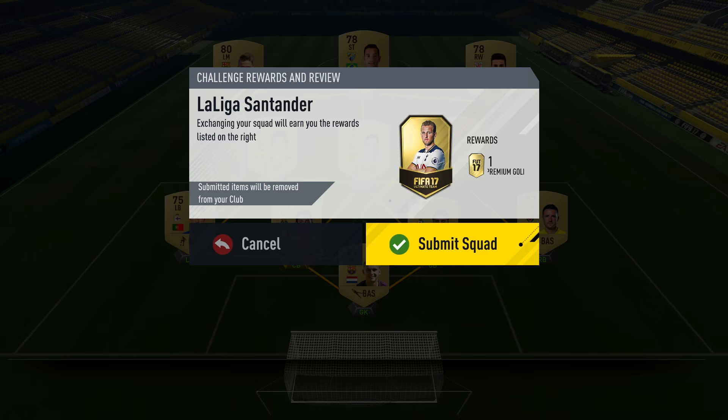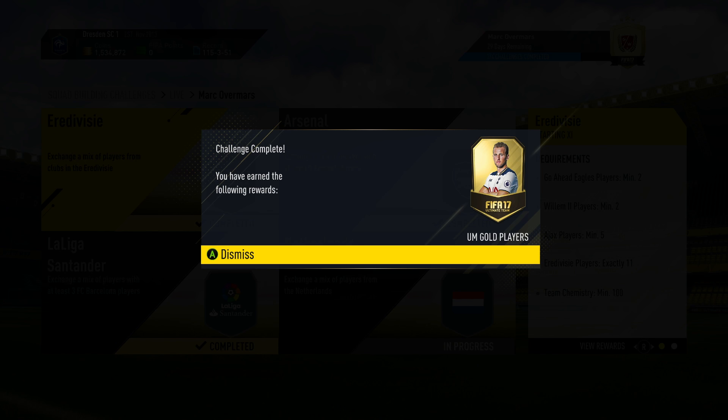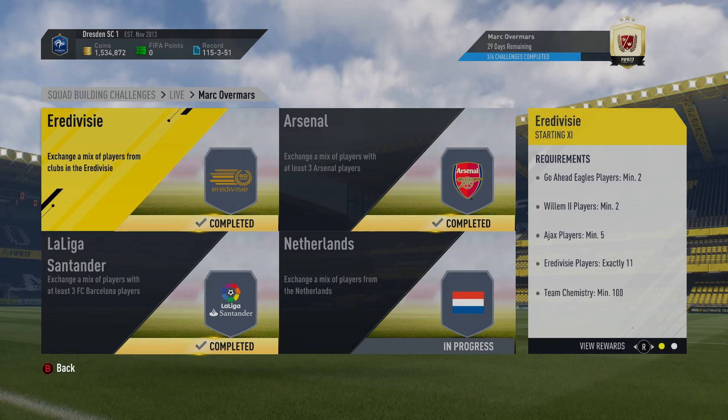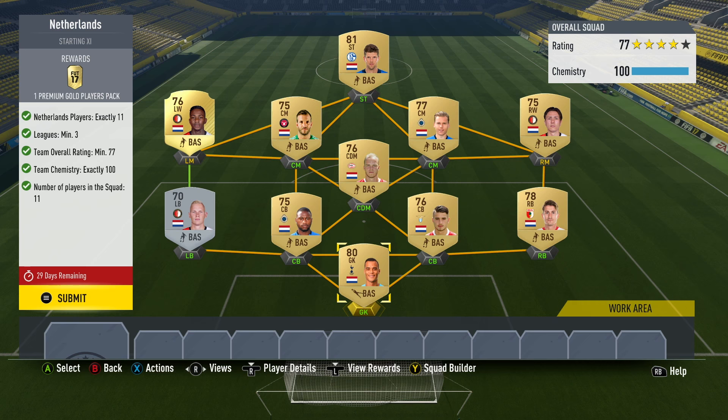Let's go ahead and complete this one. For it we're going to get a Jumbo Premium Gold Players Pack, which is a 25k pack - not too shabby at all. The final challenge is the Netherlands. For this we need exactly 11 Dutch players from a minimum of three different leagues and the team needs to be 77 rated overall. You can use bronze, silvers and golds, however you must get that 77 rating at the end.